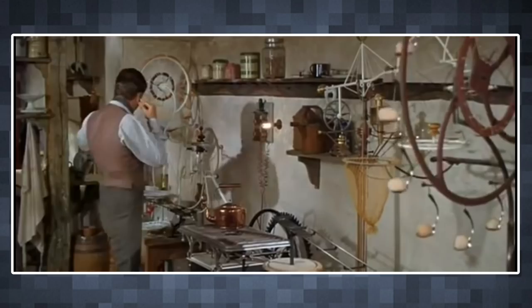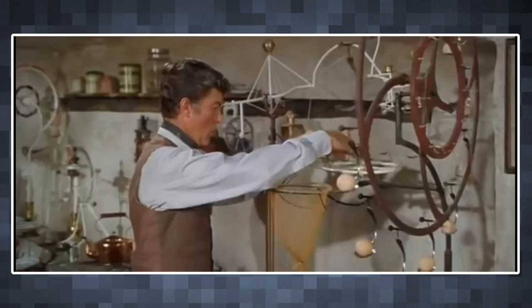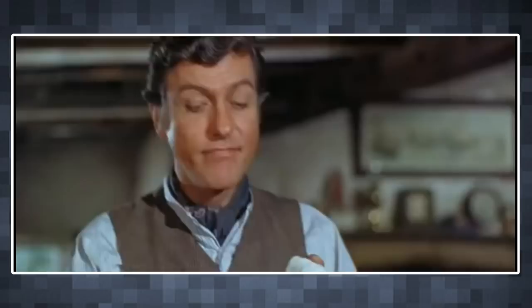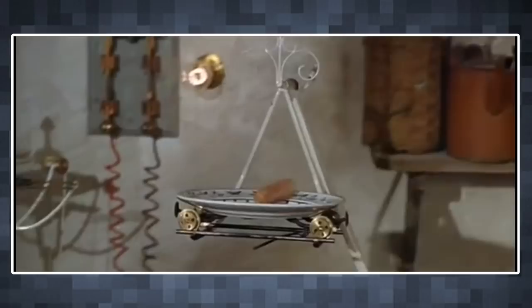Have you ever watched that breakfast scene in Chitty Chitty Bang Bang and thought, hey, they should make that into a video game? Maybe you haven't, but that doesn't mean it isn't a good idea. The contraption in this scene is an example of what's known as a Rube Goldberg device, a machine designed to perform a simple task but in an unnecessarily complex fashion. They'll typically include various elements which trigger each other, producing a domino effect. Here's where The Incredible Machine comes in.